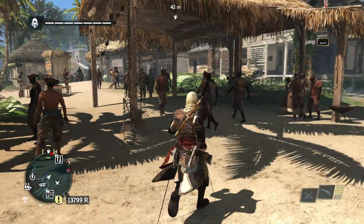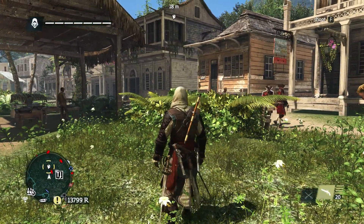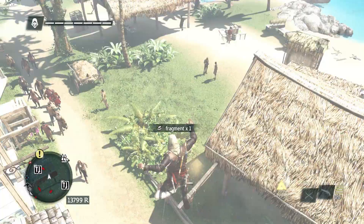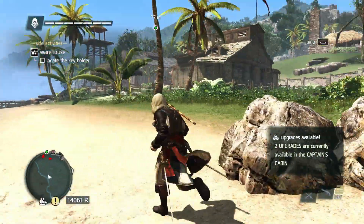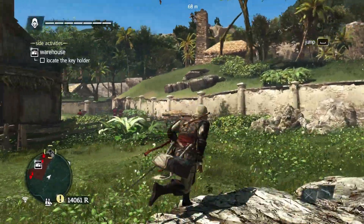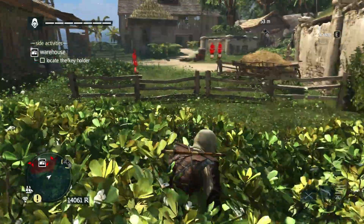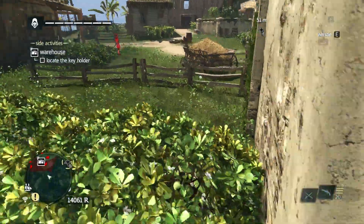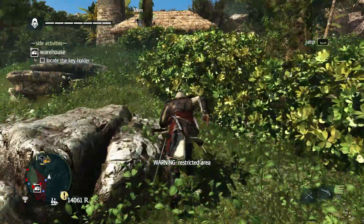Now that we're all up to date on what Kingston's like, we can go after the fragments and everything else that Kingston hides from us. Here we stumble upon a warehouse for a plantation. We're going to avoid this for a minute and continue on with what we're doing currently, which is attempting to get up to that viewpoint. There we go, we finally made it up the wall.